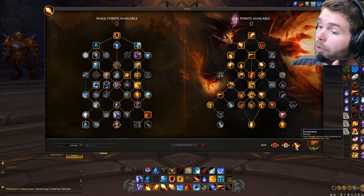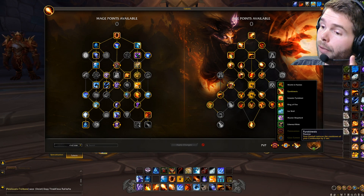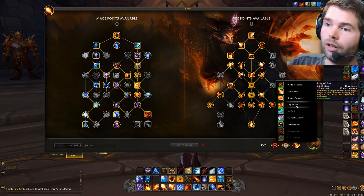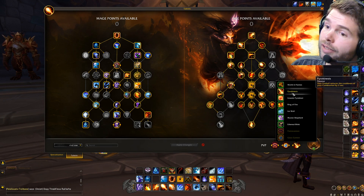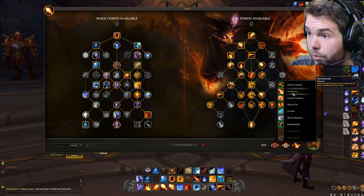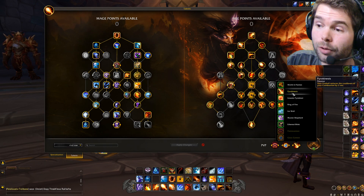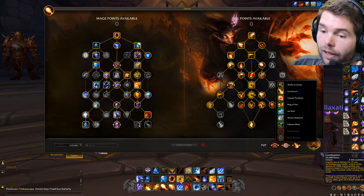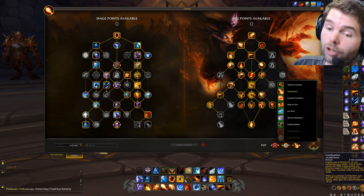Pyrokinesis — you can switch it for Ring of Fire. They are kind of the same value. Ring of Fire is more of an anti-melee talent, while Pyrokinesis is more focused on raw single-target damage, resetting the cooldown of your combustion really fast. We also have passives that increase it further, and Shifting Power also reduces the cooldown of your combustion, fire blasts, and everything.